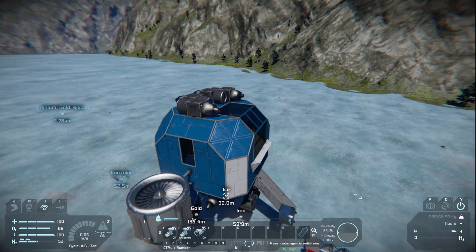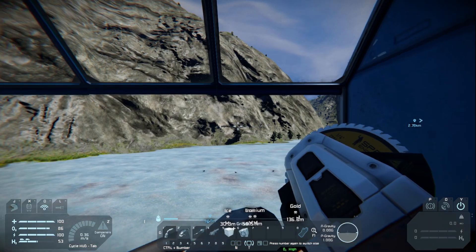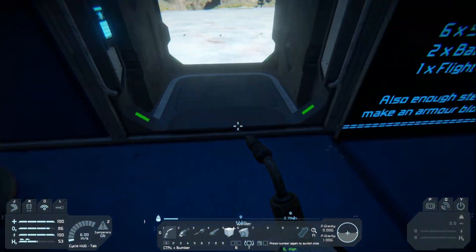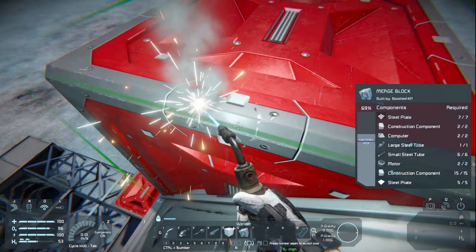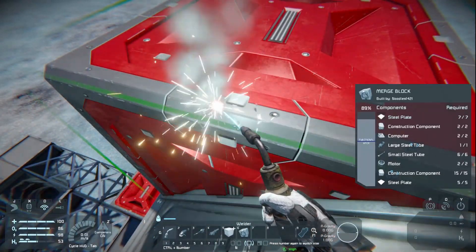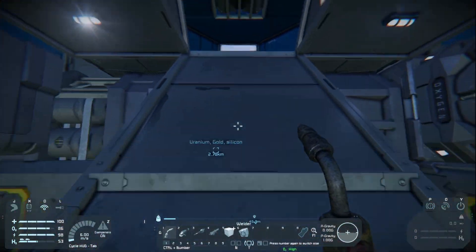When we're ready, hit V for Victor again, line her up, F for Fred, go back to your welding iron, and we can rebuild the merge block if we need to. There we go — the merge block is back.